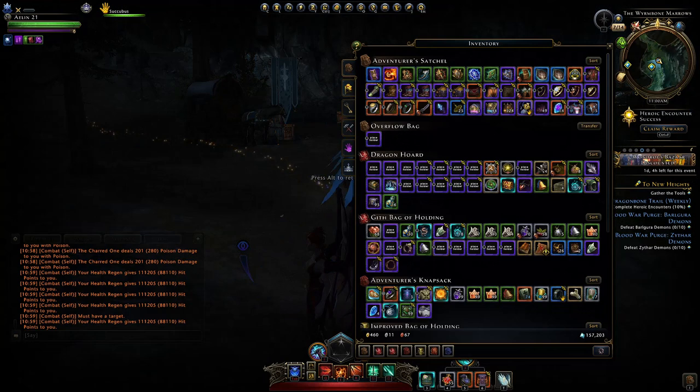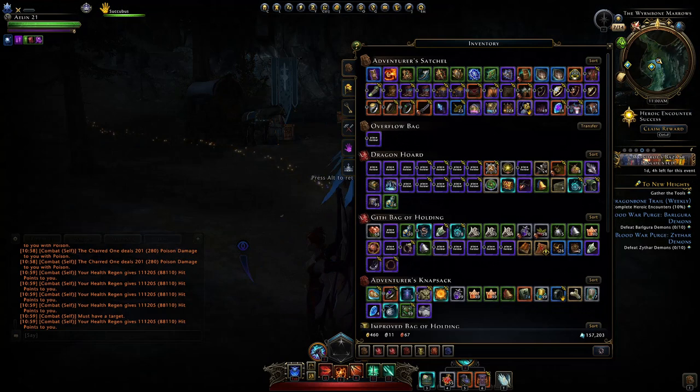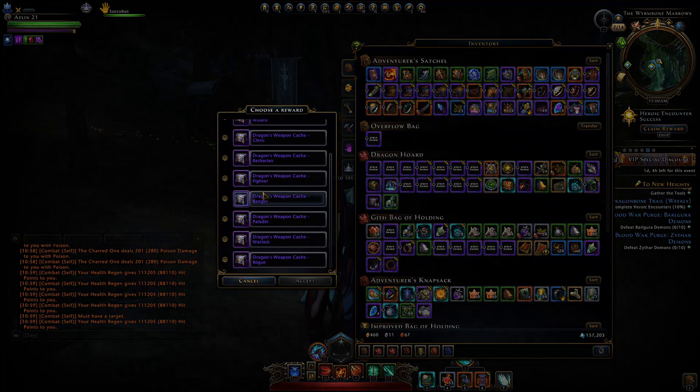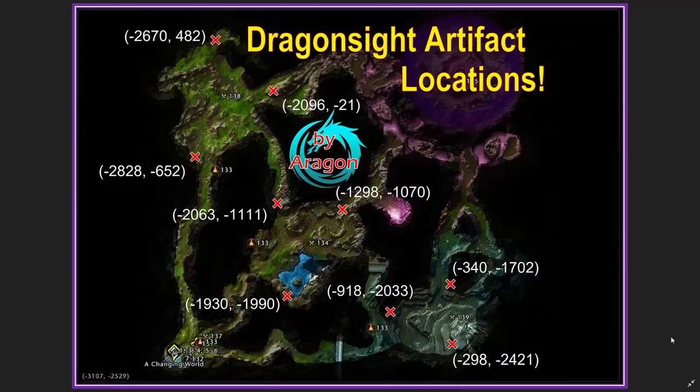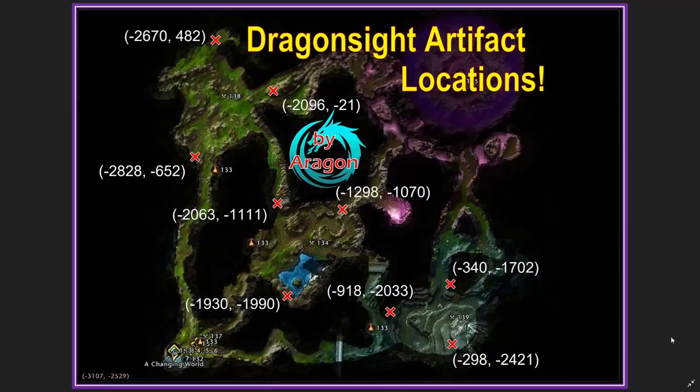Mainly what you want is the dragon bone veil alloy, and then you also want to try and get this dragon weapon cache to get your set of weapons for your character. I've opened over a thousand of these dragon treasures and I have nearly a hundred of those dragon weapon caches.